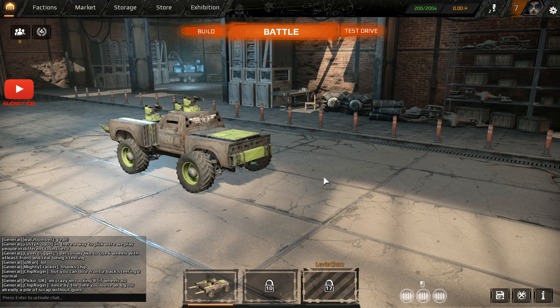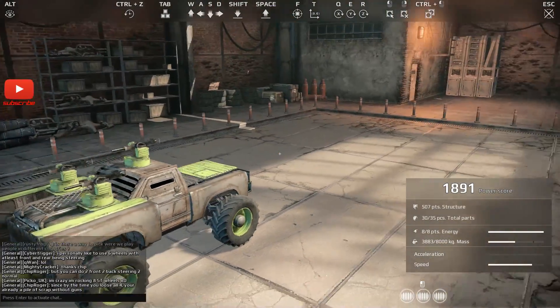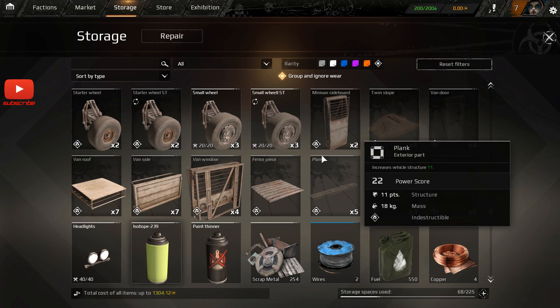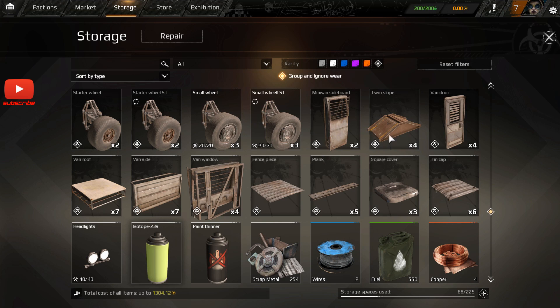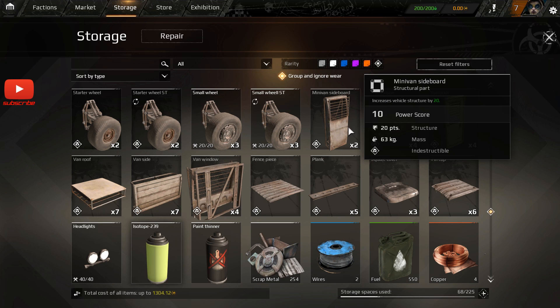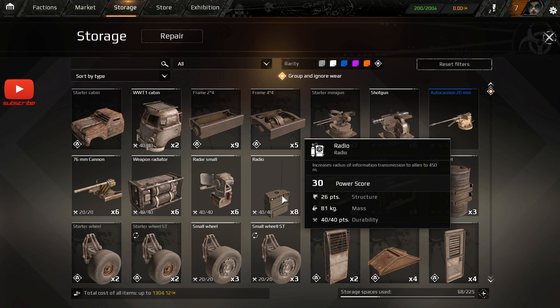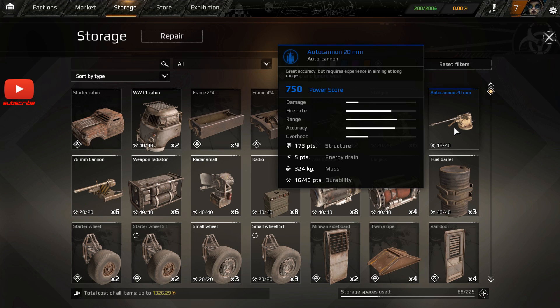I'm level 7 now, which means I've opened up a couple of extras. If I go to build — apologies, my vehicle is all the way over here — you can see some of my extras. I've got a large slope made of container walls that increases vehicle structure, it's like an indestructible component — not really. I've got minivan parts, the 76mm cannon, a radio which increases your broadcast for telling other people where enemies are, the minivan cab, and a 20mm autocannon which is fantastic but doesn't turn very fast.